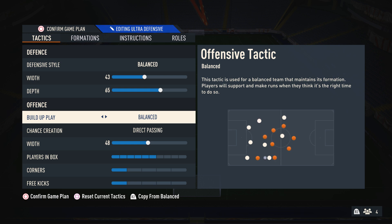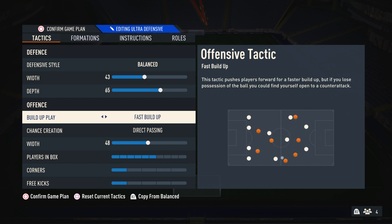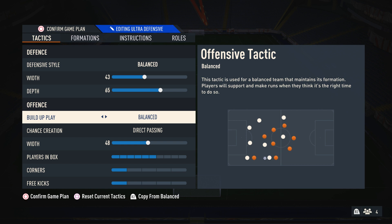For build-up play, I like to have this on balance. I don't like fast build-up too much on most formations, I don't like slow build-up, and I don't like long ball. Fast build-up is okay depending on the formation, but I don't think it really suits the 4-3-3, so I just use balance.